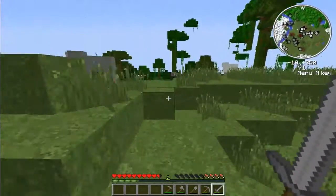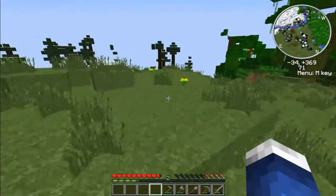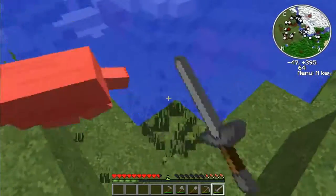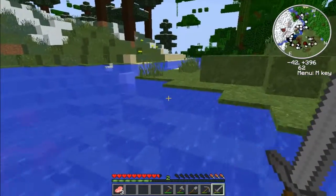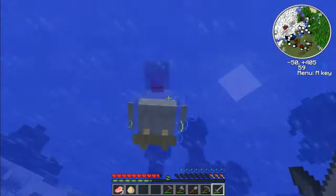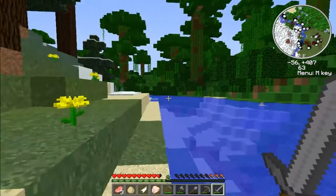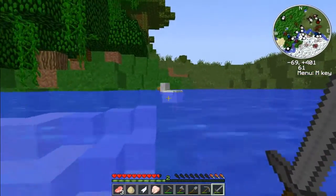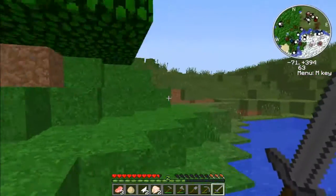So we're just gonna go check it out and see if we find anything. If we don't, we will use — there we go. I was gonna say, let's go get some cocoa beans, and — whoa, I just saw a chicken lay an egg! So if we didn't find anything, we would go for some cocoa beans to make some cookies, and I think I'm gonna do that even though I did find food.